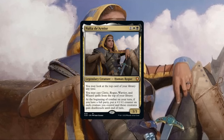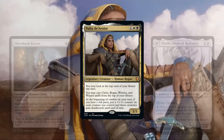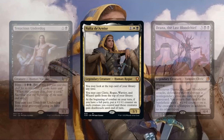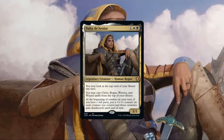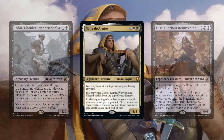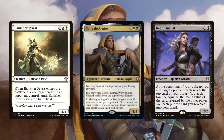In this precon upgrade we'll be focusing on getting as much value out of our commander's abilities as possible, aiming to both improve the quality and quantity of our party members to ensure our commander hits the best of them off the top as frequently as possible. The core build already has a respectable number of high-quality party members, so we'll be supplementing these numbers to make our board more resilient and grow faster, as well as adding in party members that can reanimate themselves or others. We'll also be beefing up the creature count from 44 to a whopping 54 party members, ensuring more than half our deck is castable off the top with our commander.